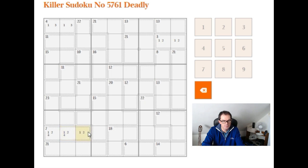So seven in three cells has got to be one, two, four. There's another one there — seven, nine, seven, nine.